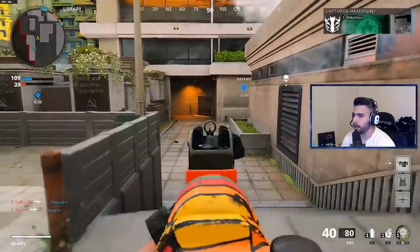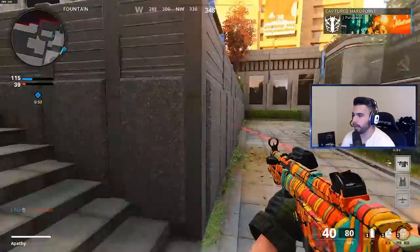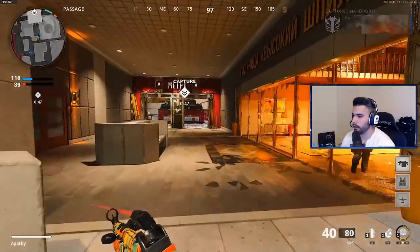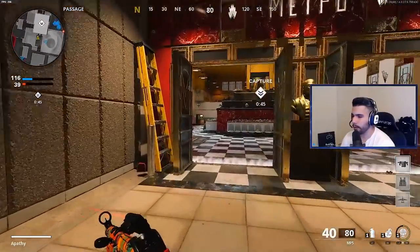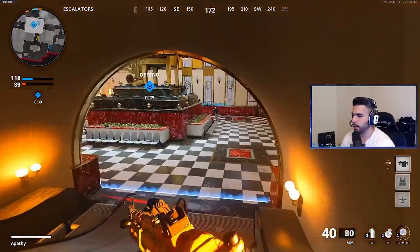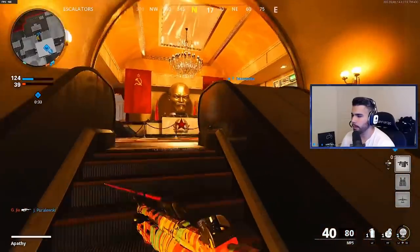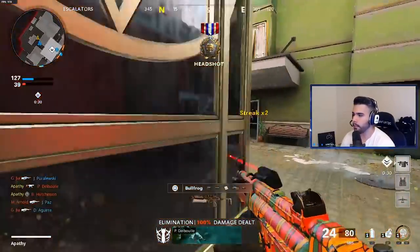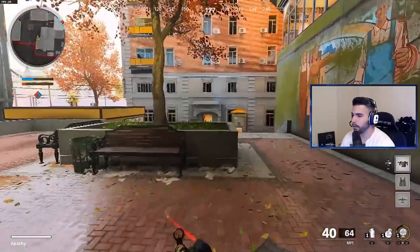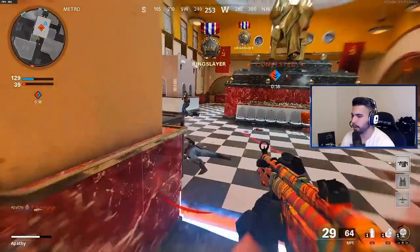Now the next tip is sliding down ramps and slopes. Anything that goes downward, you build momentum going down it, so if you slide down a slope you actually go a lot faster. For example, here at the top escalators — instead of running, which takes about two seconds, you slide down and it's basically one second. A lot of these movement tricks cut the time almost in half, and it's very beneficial to help you get to places faster.